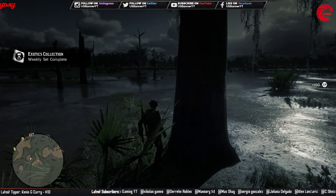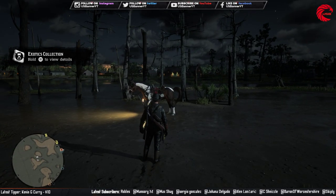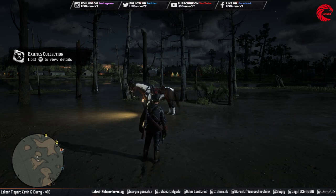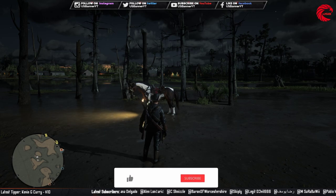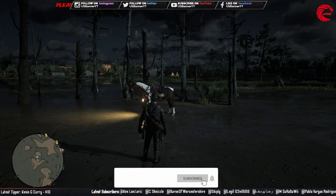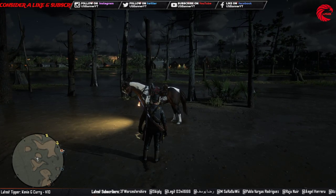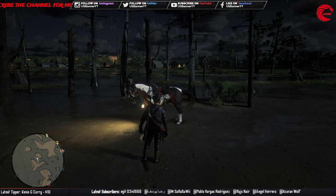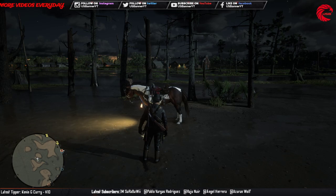That's all for our weekly collection for today, 24th June. You can collect all three items and sell them to Madame Nazar for 65 dollars and 1000 XP. If you're new to the channel, don't forget to subscribe and give me a thumbs up. I upload every day — daily challenge locations, weekly collection, Madame Nazar location, and all collectibles sets. See you in the next episode — take care and stay happy.